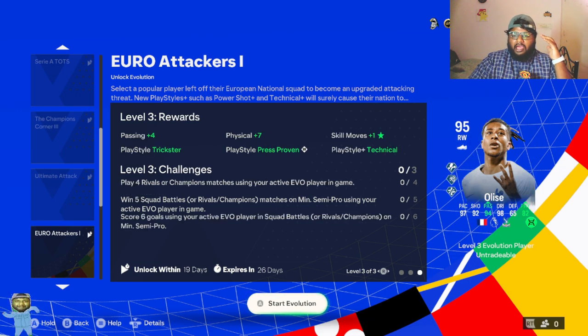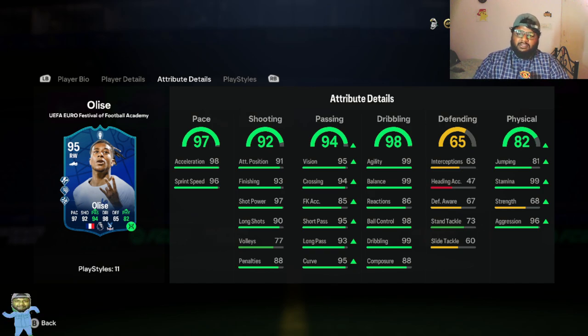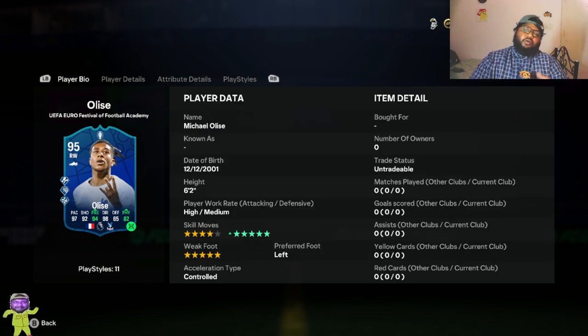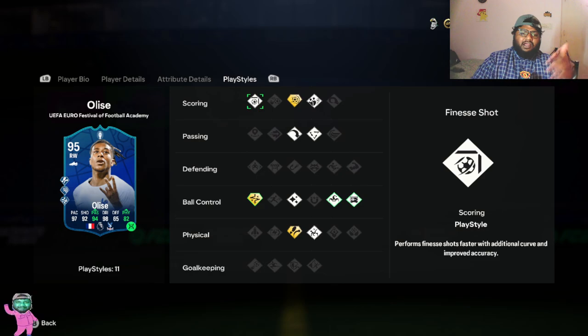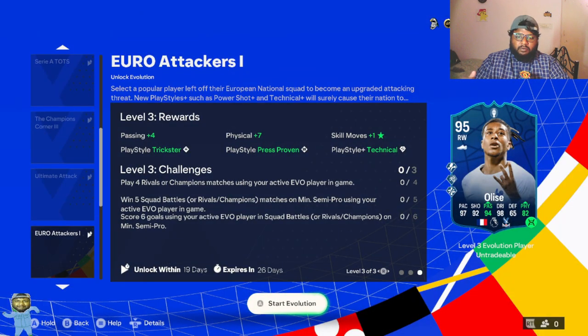Look at the final card once you get the final evolution done — you get a player that looks mental. He gets a boost in physical and passing in the final one, and you get five-star skill moves. So basically for a free 87 card, you're boosting him from 87 to 95, boosting pace, dribbling, and shooting, upgrading skill moves from four-star to five-star, and giving him two play style pluses. You get Technical Plus, Press Proven, Trickster, plus one skill move, and plus seven physical.